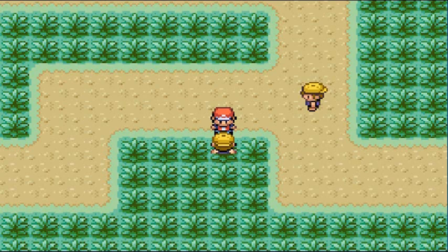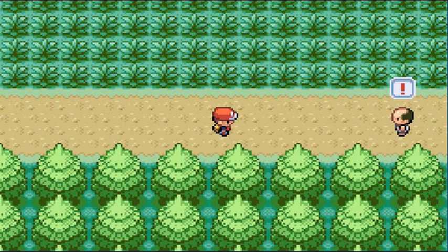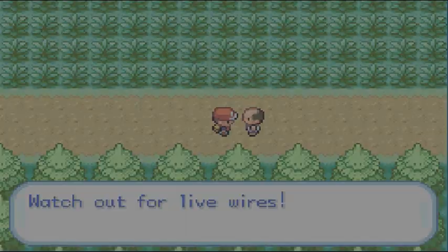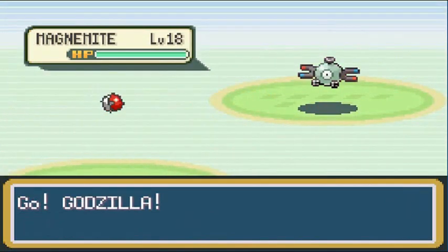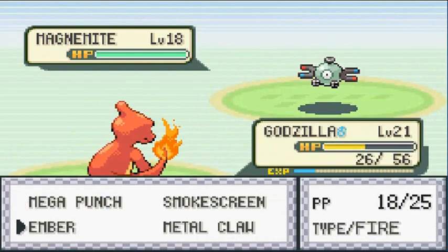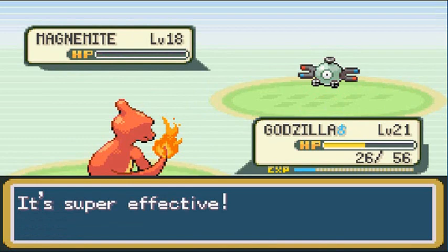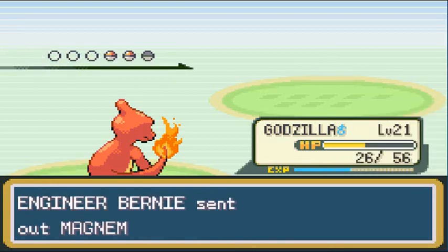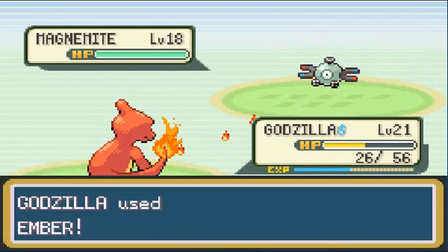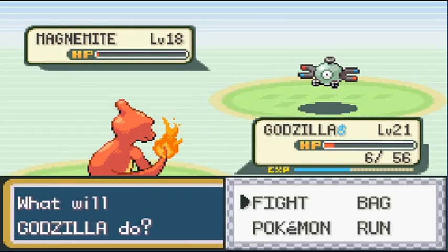Love the classic Route 11 music. A Pokemon trainer here has a team of Magnemites and Magnetons. Going to Godzilla — fire type Pokemon for the win. In Generation 3 Steel-type Pokemon do exist, so hello Fire type. He comes out with another Magnemite. Sweeping with just Ember attacks. It survives and uses Sonic Boom — but another Ember finishes it.